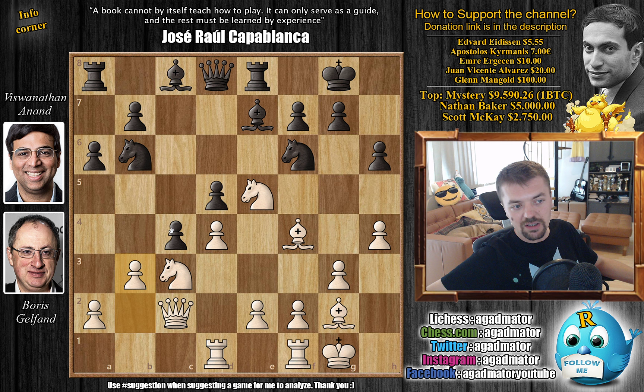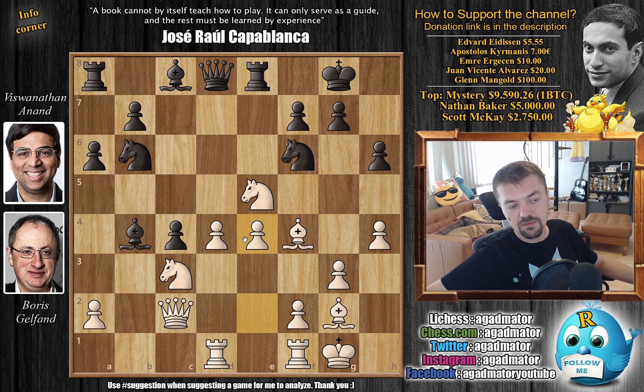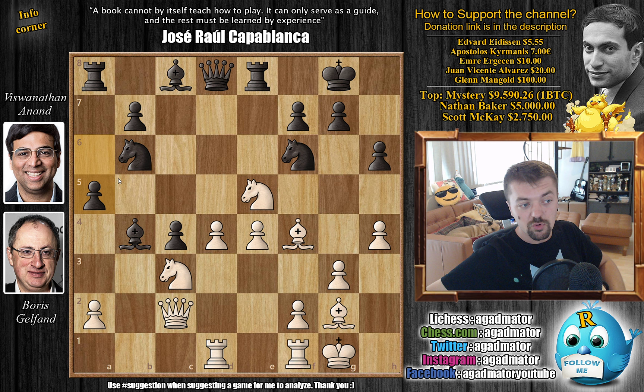Knight to b6 by Anand, and now b3 of course going for the center. We have bishop to b4 by Anand, and now captures on c4, captures on c4, and now that this pawn is no longer fighting for the e4 square, Gelfand pushes e4. You can see that Gelfand controls a lot of squares here - he still has the bishop pair, so white is definitely a little bit better, and Anand has this weirdly placed knight on b6.